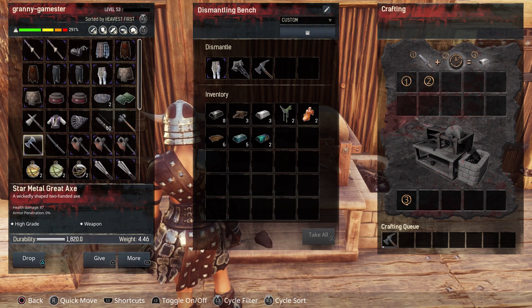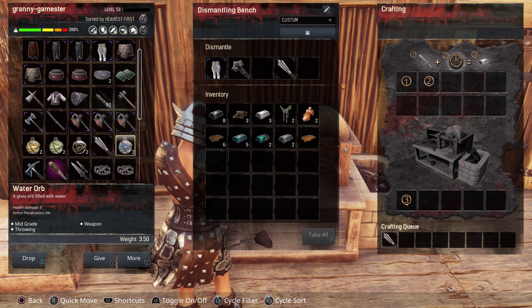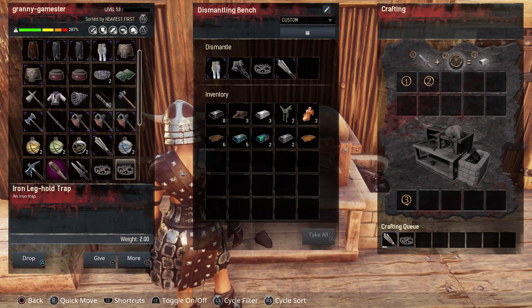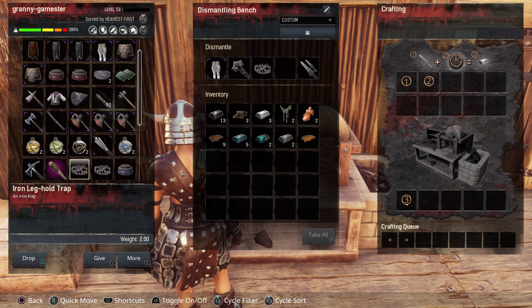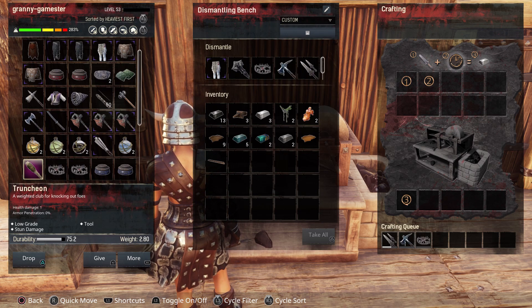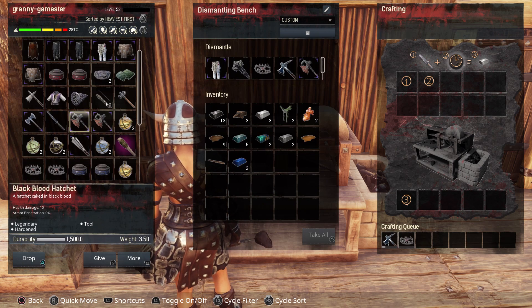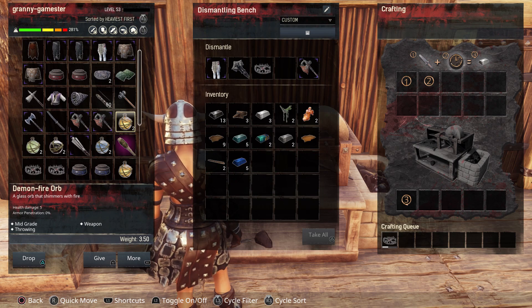It will also dismantle tools. I have a pickaxe here — throwing that in and of course it dismantles. It will also dismantle truncheons, and this iron leg hold trap will work too. We have some legendary blades it will dismantle, and it will also dismantle this star metal pickaxe so you'll get some star metal back. However, it will not dismantle this legendary Black Blood Hatchet.